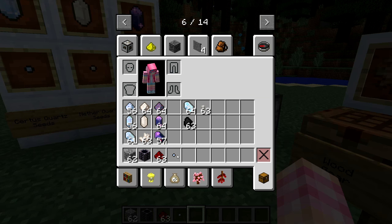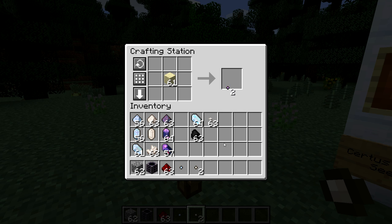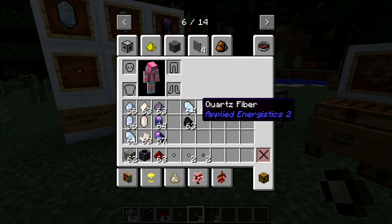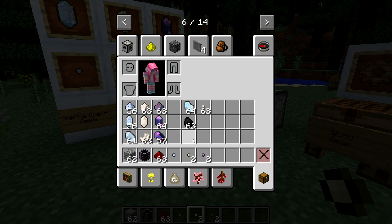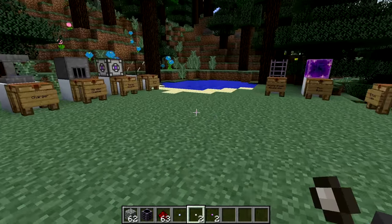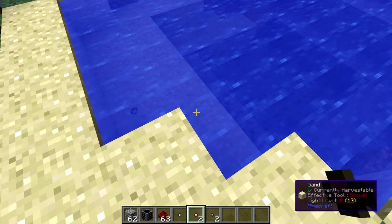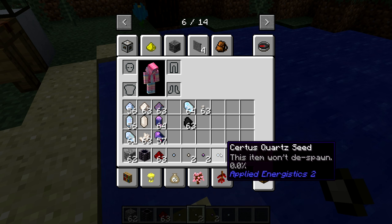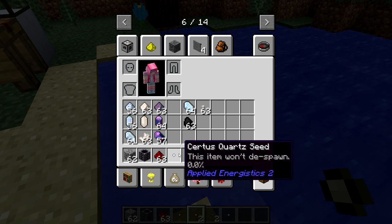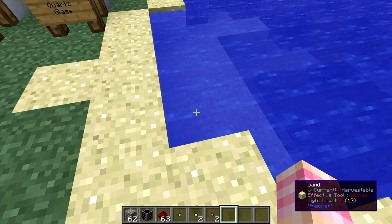Now that we have access to seeds, let's make one of each. I've got some Nether Quartz seeds and some Fluix seeds. You may be wondering what Fluix crystals are and how to get them. Fluix crystals are an incredibly important part of Applied Energistics — they're required for your ME systems and pretty much everything. The seeds don't despawn, but they take an absolute eternity to grow if you don't speed it up.